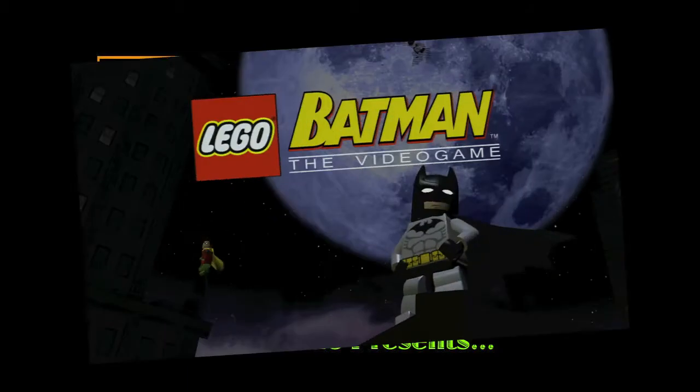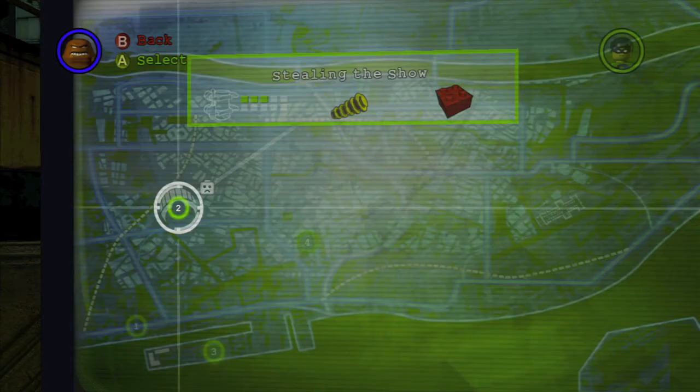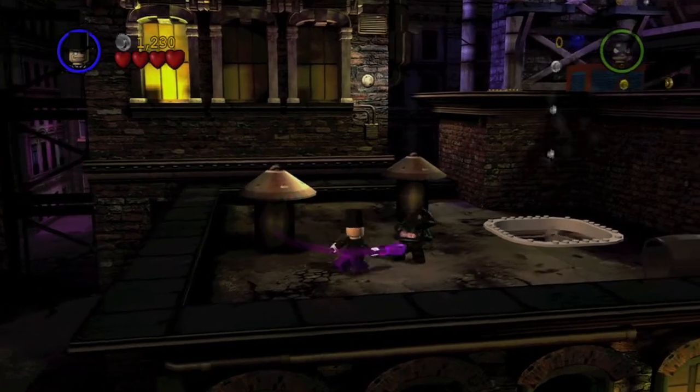Hey everybody, it's John here from VidGaming Act Unlocked, back in LEGO Batman, grabbing the Who Needs Curiosity Achievement. This is done on Chapter 5, Episode 2, Stealing the Show, and it's to kill Catwoman 9 times.